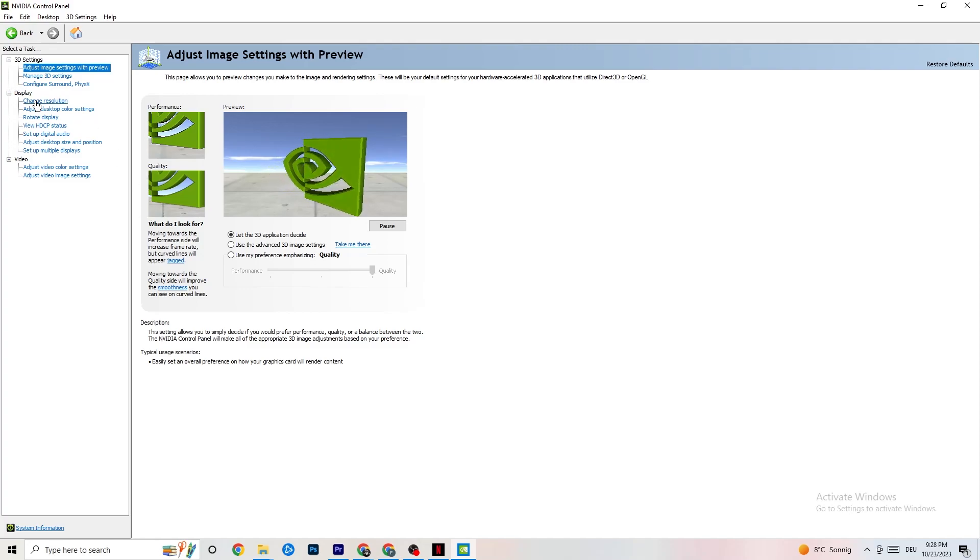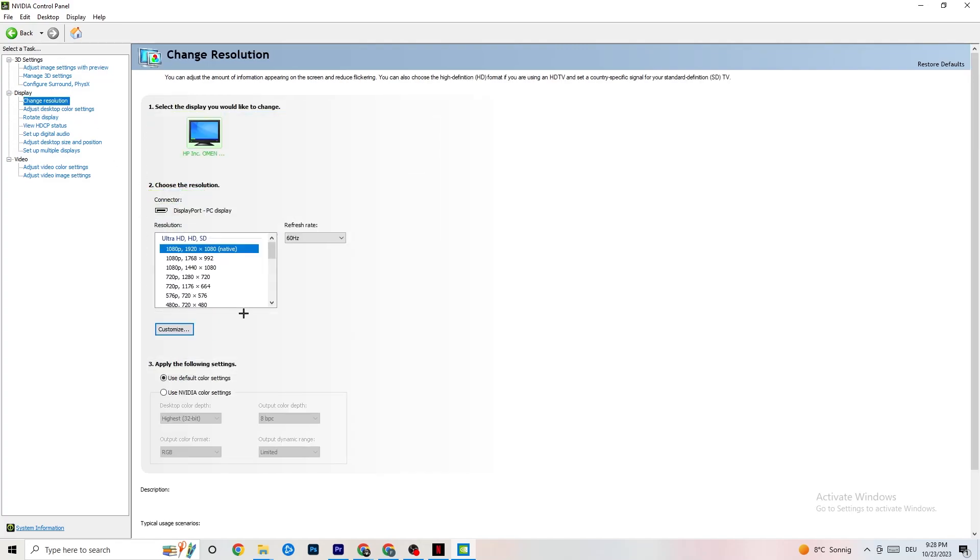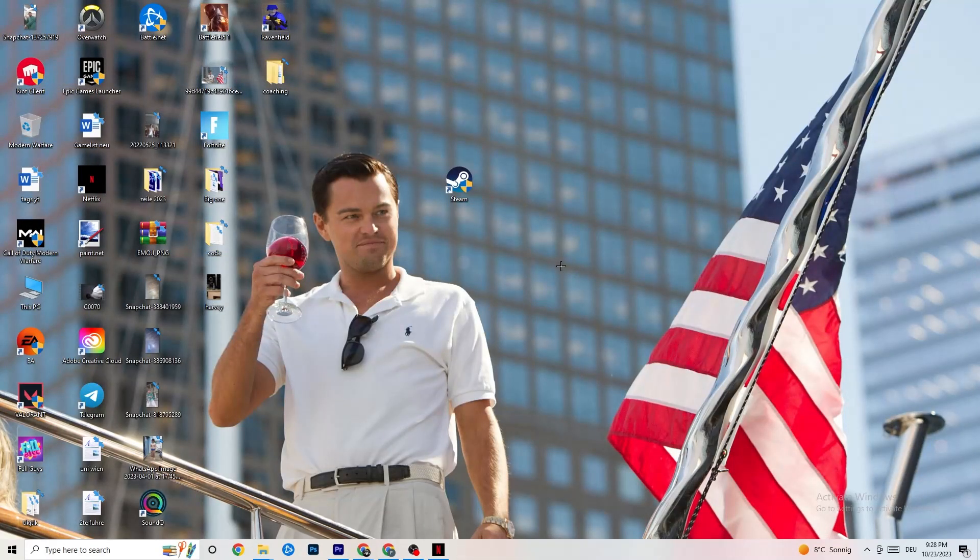Also in the NVIDIA Control Panel, go to Display and click 'Change resolution.' Make sure your monitor is set to the same resolution as your in-game resolution — for example, if your game is at 1920 by 1080, set this to 1920 by 1080 as well using the Customize option. Once you're done, close the panel.